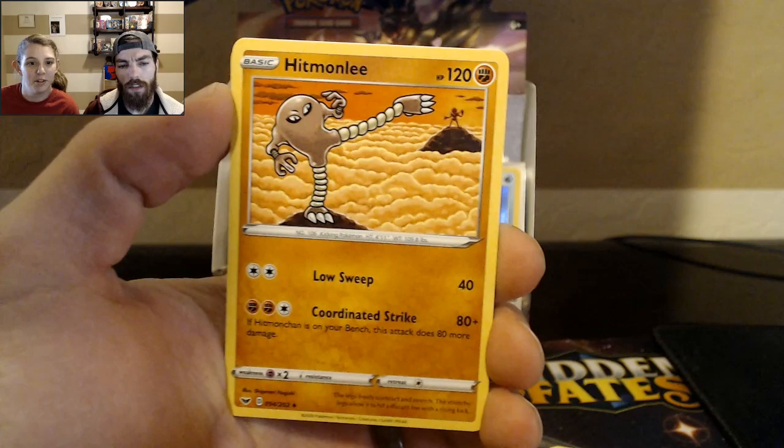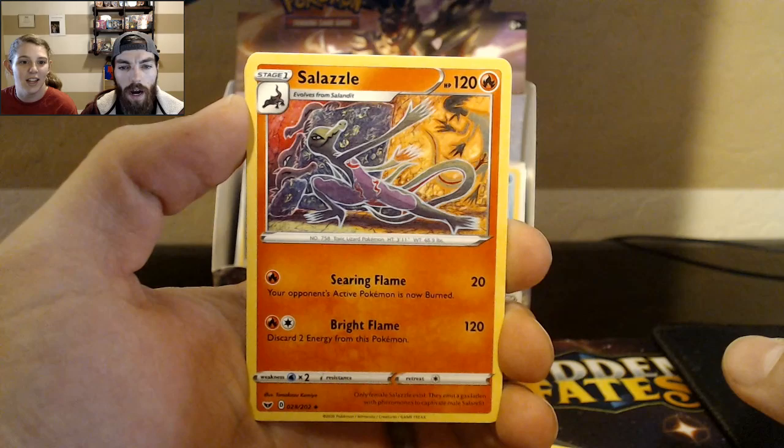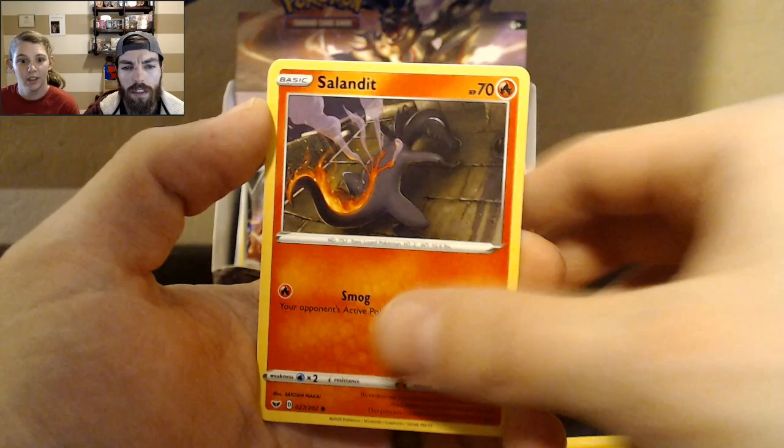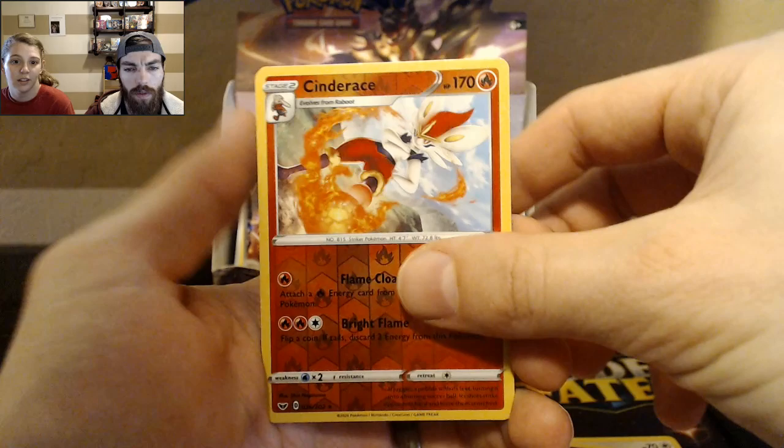Oh look, there's the Hitmonlee — that's neat — and then him on the back. Salazzle — it's kind of cool. I think the Galarian version of Moltres looks like a Salazzle — female Salazzle. I think there's only a female Salazzle, right? Yes.